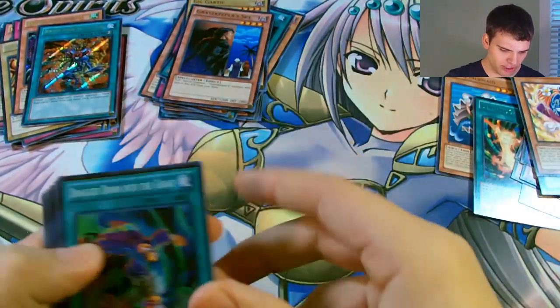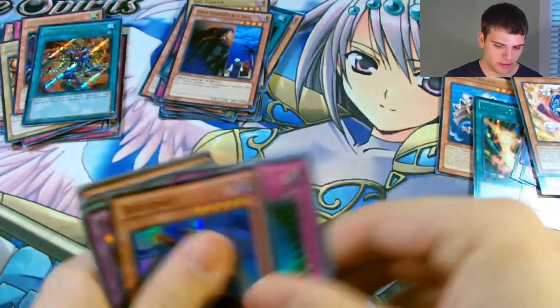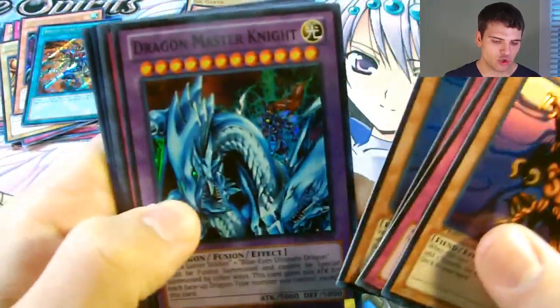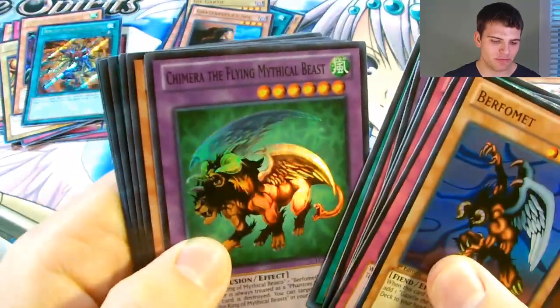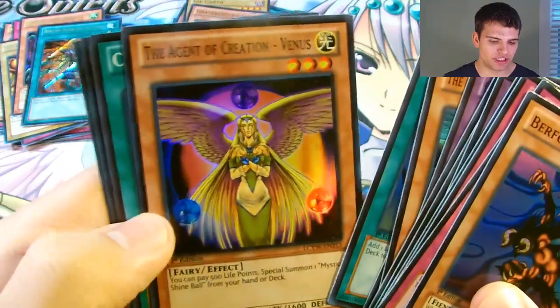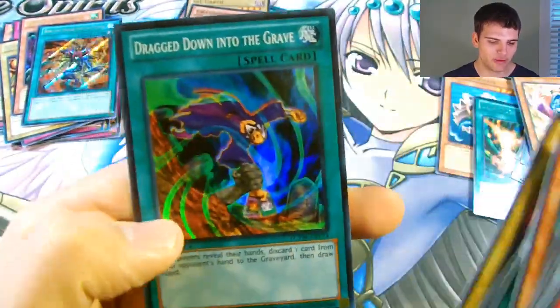Let's go over the Super Rares first, in order I got them: Berfomet, Sakuretsu Armor, Gravity Bind, Berfomet, Dragon Master Knight, Malevolent Catastrophe, Fusion Gate, Chimera the Mythical Beast, Agent of Wisdom Mercury, Magician's Circle, Reinforcements of the Army, Agent of Creation Venus, Creature Swap, Takari Minos, and Drag Down into the Grave. A couple of awesome cards like Agent of Creation and Drag Down into the Grave.